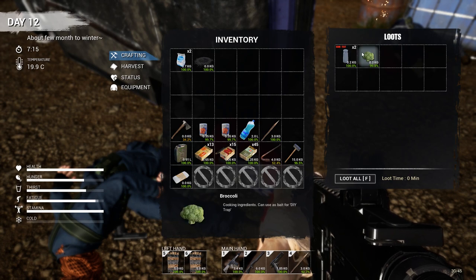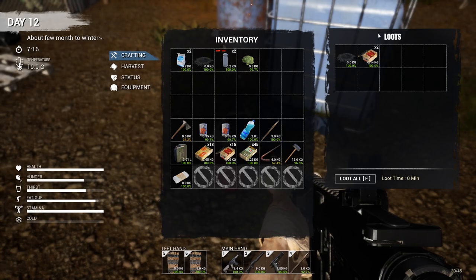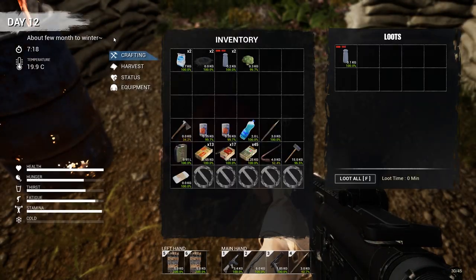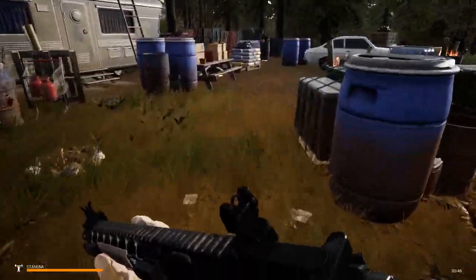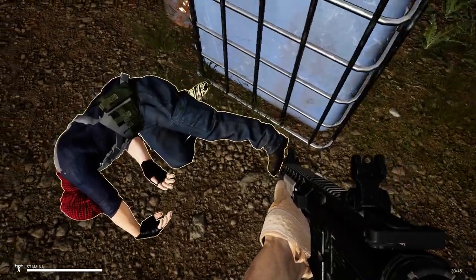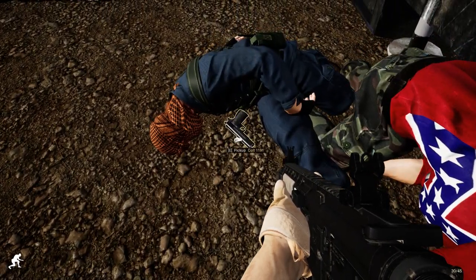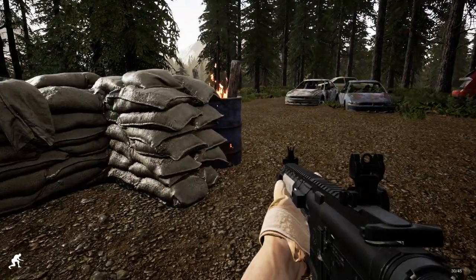Loot this guy, get some broccoli. It's cockblock Scott - damn it. Well that's alright, I'll have him cut down some trees. Oh there's a weapon - another M4 rifle! I didn't know they would drop their weapons separately, I thought they'd be on the corpse. There's a pistol right there - got it. I didn't expect that.